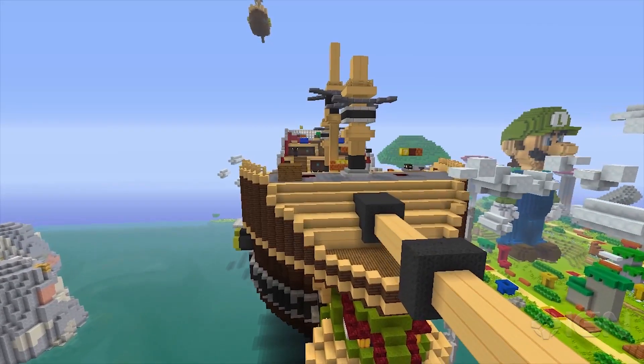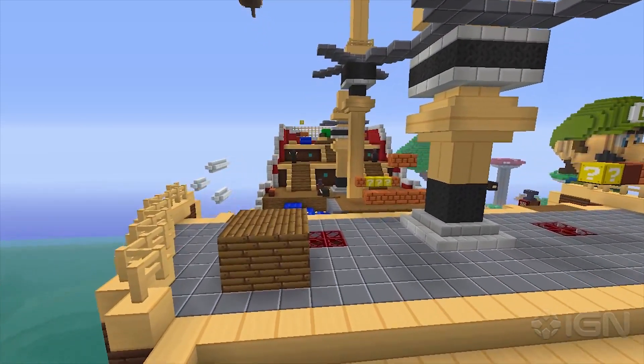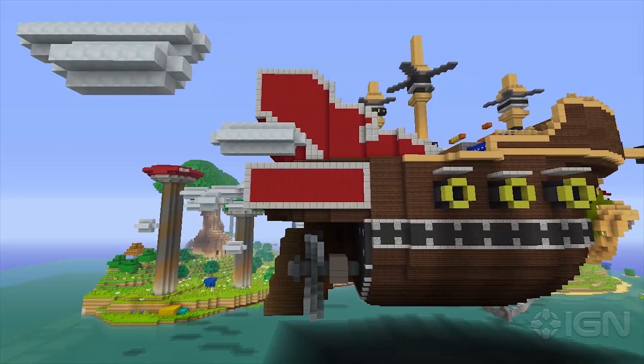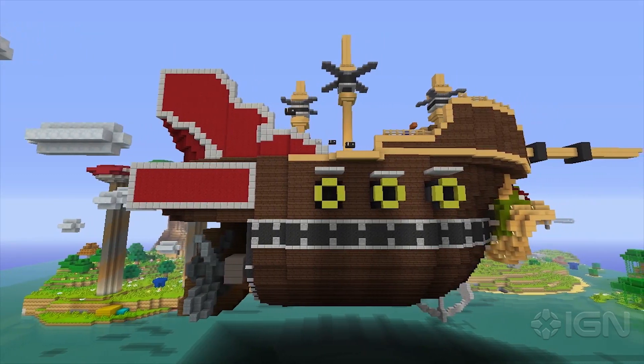Airships have been a staple of the series since Super Mario Bros. 3, but the tiny details on this particular airship — which players can reach and explore themselves even using the cannons — mark it out as Bowser's airship from New Super Mario Bros. Wii. You can tell most because of the big red flares at the back.